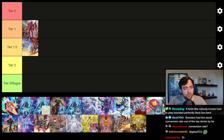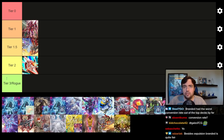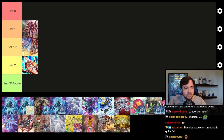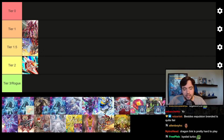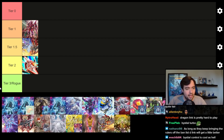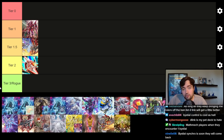Dragon Link is a deck I did not expect to do well, but a couple of people topped YCS's and regionals with it, so I'm putting it at a solid Tier 2. I think it's another deck possibly carried by how many people love it — they're very experienced with it and force themselves into top cut. We still have Bystials at full capacity, which isn't great against Kashtira but is good against some rogue decks, so you can main-deck a couple of Bystials and side deck more. Dragon Link is fine; if you really want to play it, I think you can.